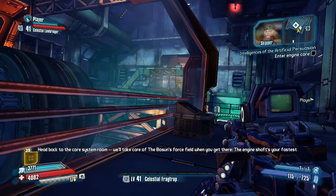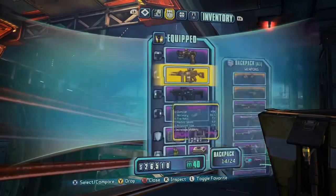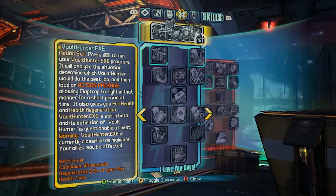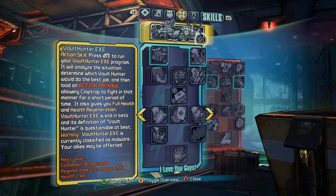Pickle is leaving us to go take care of himself because we've got the skipper who's going to help us get to the bosun. This seems like a great time for us to take a look at Claptrap's skills. So Claptrap's action skill is called VaultHunter.exe, and we really designed it with his personality in mind.